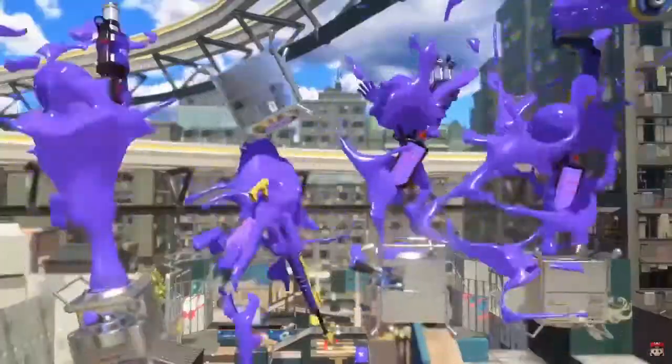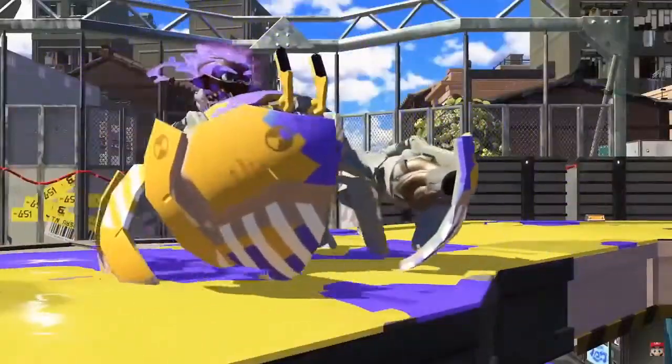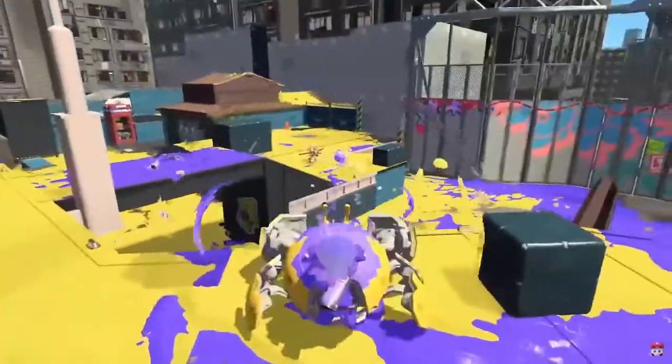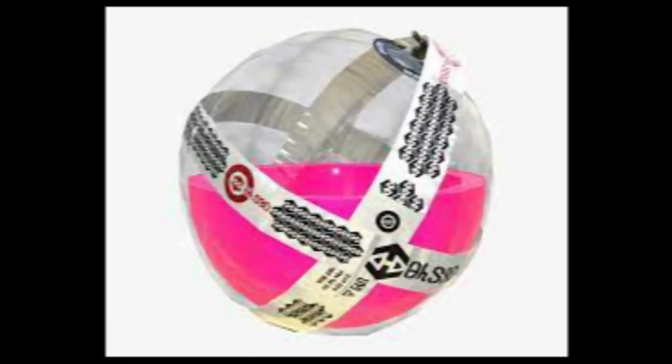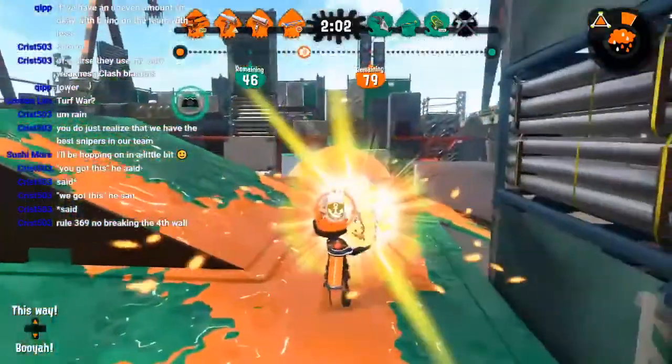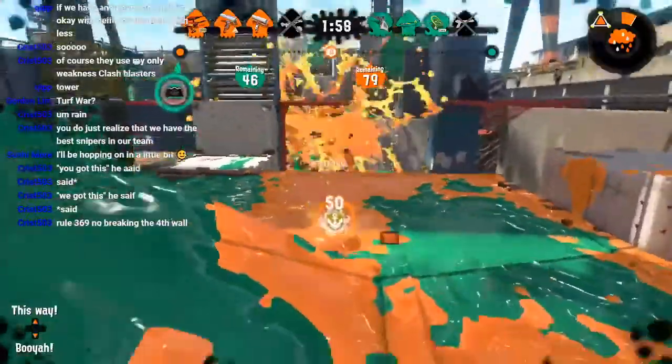Starting off with the gameplay showcases, we can look at a few of the new specials. The first appears to be a crab-like mech or rideable vehicle which seems to be functioning similar to a replacement for the Inkjet. However, it shoots shots similar to the Rainmaker but with a much faster rate of fire, travel time, and explosion detonation time.